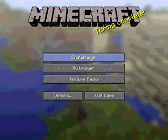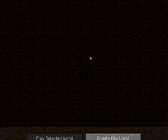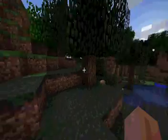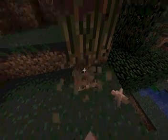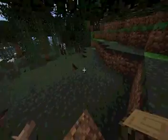All right guys, welcome to my Minecraft playthrough. This is a tutorial on how to get wood. Create a new world, and when you spawn, hit this tree and you keep on hitting it until you have enough wood.